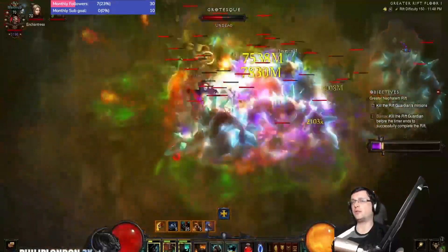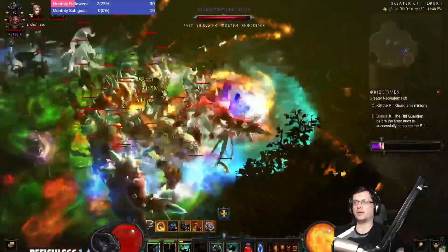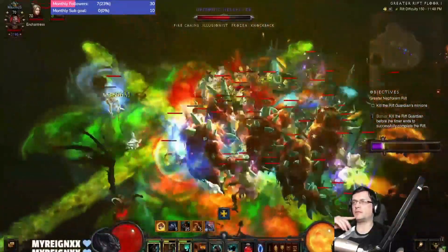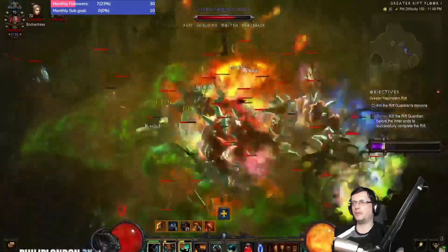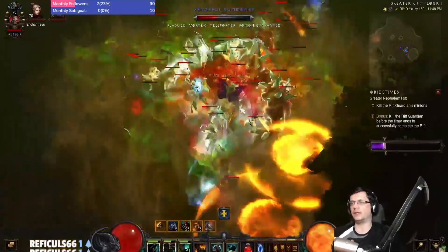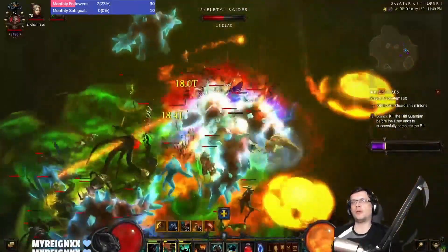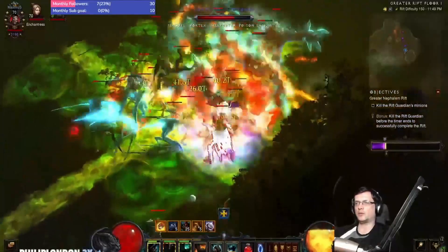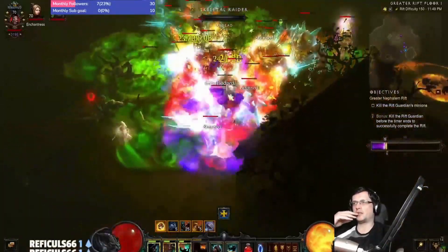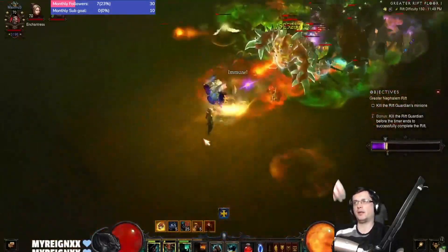Usually you'll kill yellows you get at the beginning of the map, then progressing you kite them and slowly they will die. Here you can see I get this bunch of blues with decent progression and I stop because the pool is quite good. We want big pools because the damage doesn't scale with density directly like blood nova with necro, but it scales indirectly because it procs area damage. The more density you have, the more area damage is dealt around, so mobs kill their neighbors in a chain reaction.